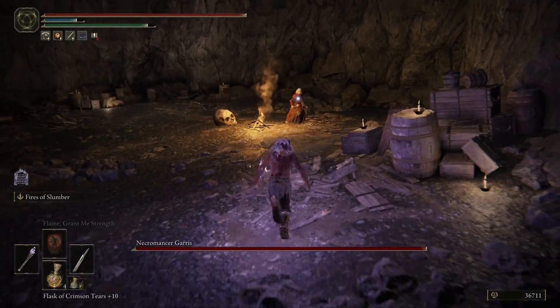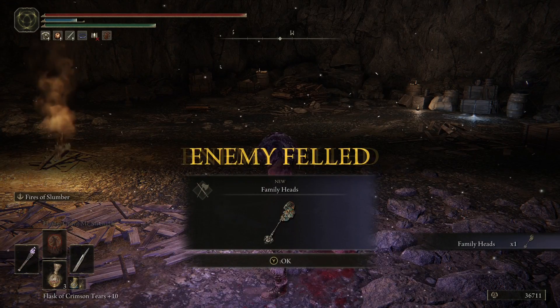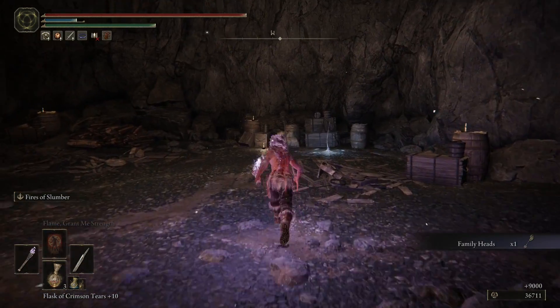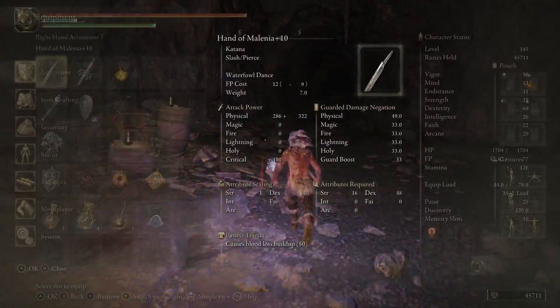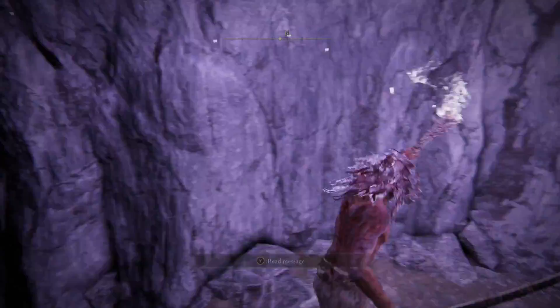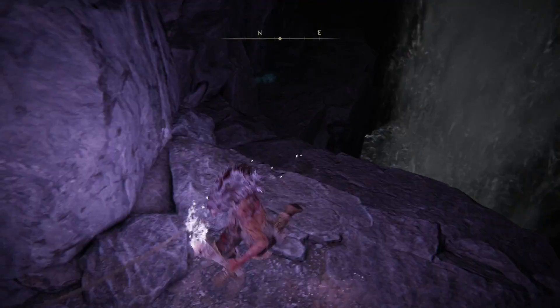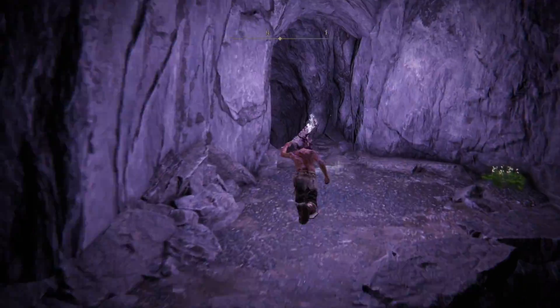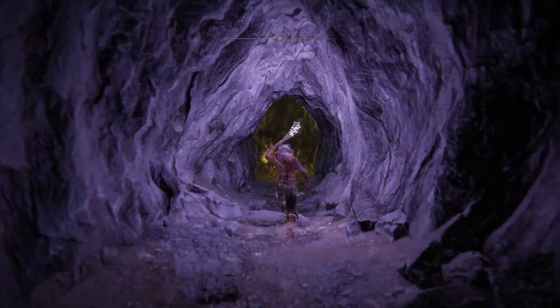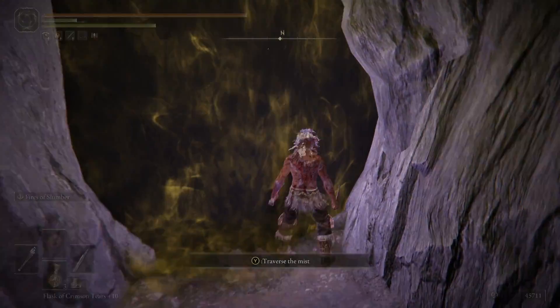You're going to fight the Necromancer. After you beat that boss you're going to get the Family Heads weapon. After beating the boss, come back up out the way you came — do not go through the exit portal. Jump across the waterfall again, keep going down, and you're going to see another fog wall. This is the one where you get the talisman.